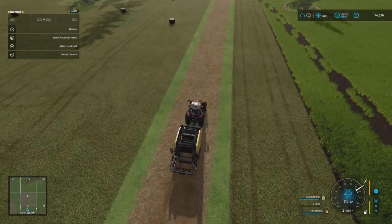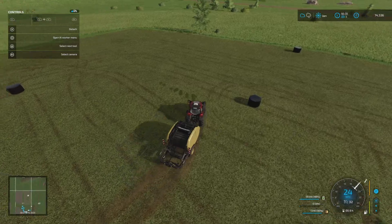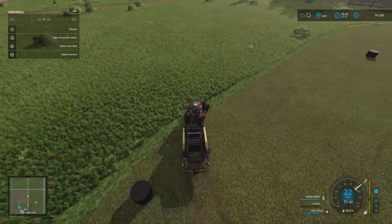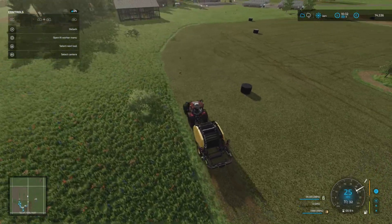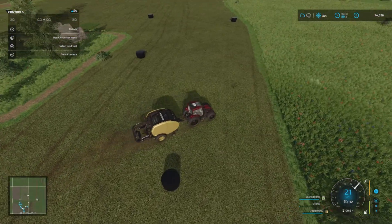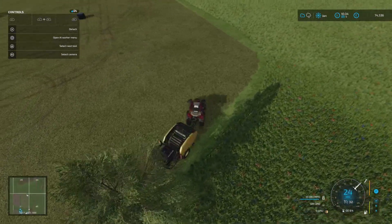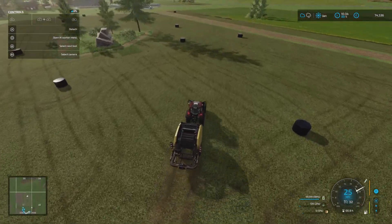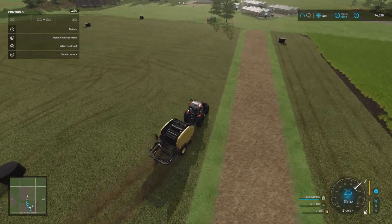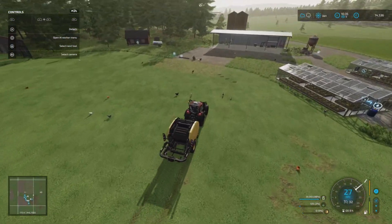We're at 98% — let's see if we can find any more grass around the edges. A quick look around to see if there's anything — some of the grass I cut before I couldn't get because it wasn't part of my land. There we go, perfect — I got a bale! Still 98%, but we're going to go and get these bales picked up and put into the fermenting silo.